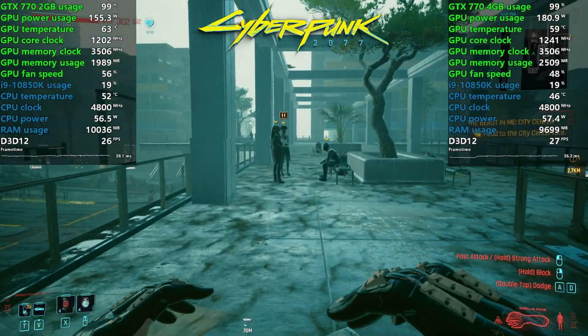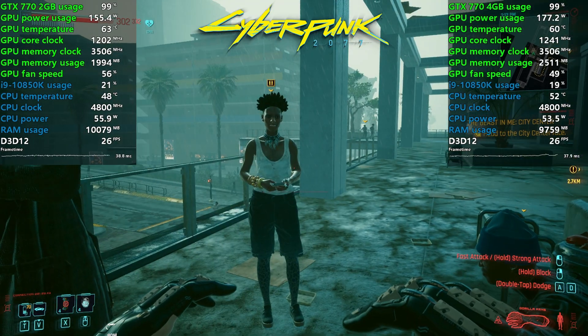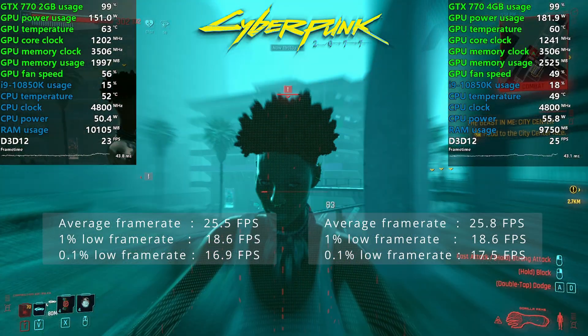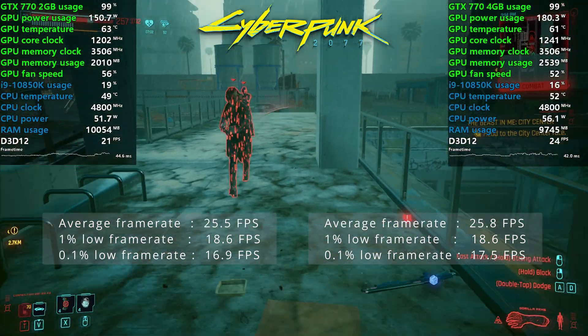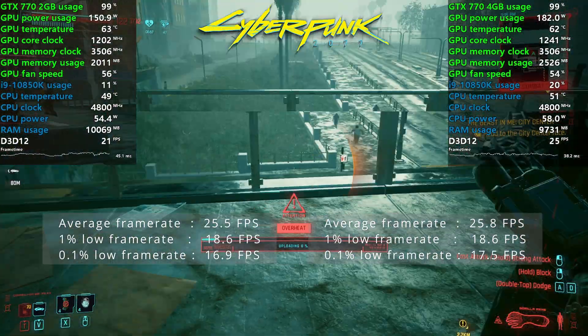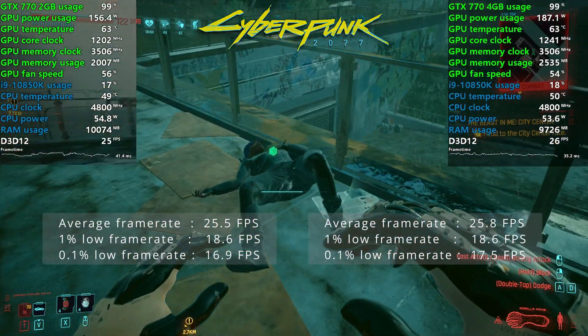Finally, Cyberpunk 2077. Using the lowest possible in-game graphical setting, both cards averaged just under 26fps. Same story — the 2GB card is on the limit, yet still performing exactly as the 4GB card. The game was borderline unplayable, but we shall be back to throw some more punches using more powerful cards soon.